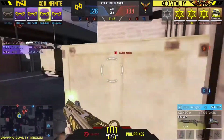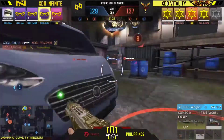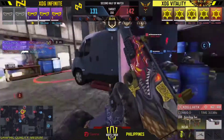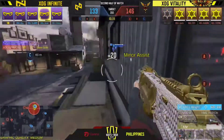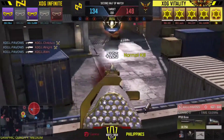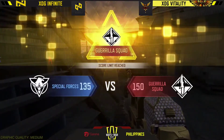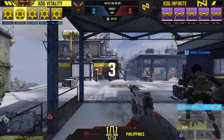133 to 126 - Infinite has no responses. One player tries to play for the distraction but it's a little too late. They don't get the clutch, they don't get the final minute takeaway. XDG Infinite will lose game three to XDG Vitality. The comeback was too late. Pavon rises up to pick up the MVP title - 34, 18-7 on the KDA with a total score of 4790 for XDG.